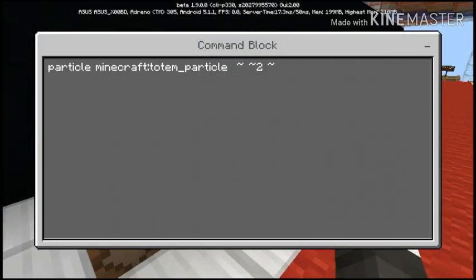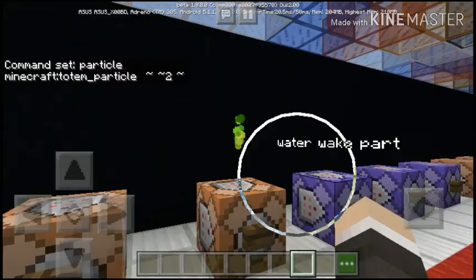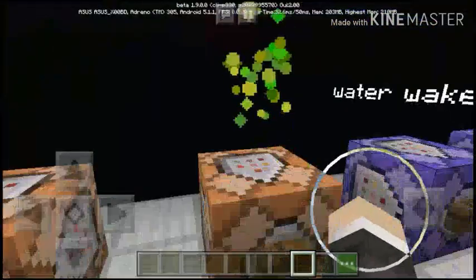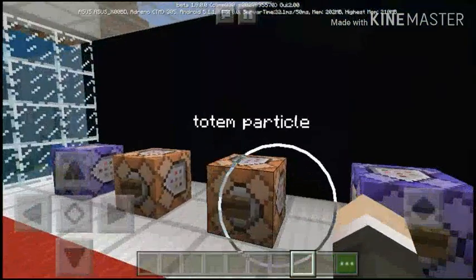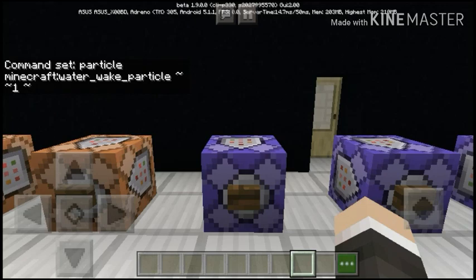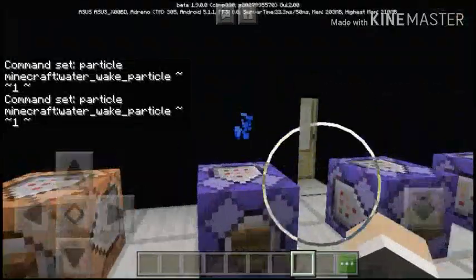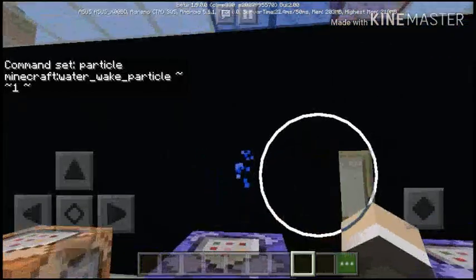This is the totem particles — that's the command. Look at that, that's the third one I like. It's glitchy, I don't know why, but yeah — it fell all over the place. There we go — it's kind of like an extreme orb. So the next one is the water wake party — I don't know what they call that, but it's floating in the air. I don't know why.